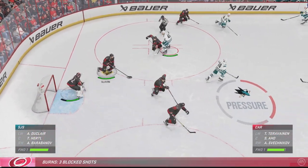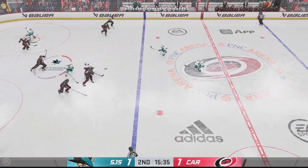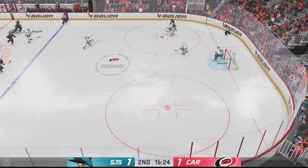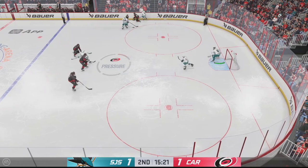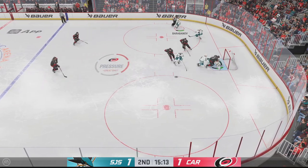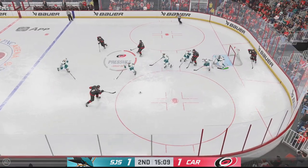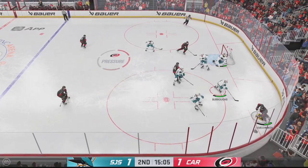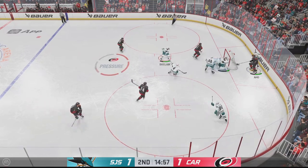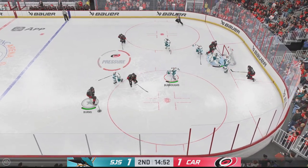Puck is dropped and he wins the draw in the defensive zone. Carolina's got it along the wall. Back at the point, they set it up. Goal! It's amazing how he always looks like he's in the right position because he tracks and reads the play so well — this time he gets in front of the puck right in the middle of the ice as the shooter had a dangerous opportunity.